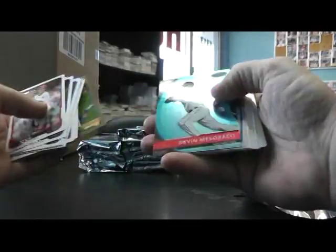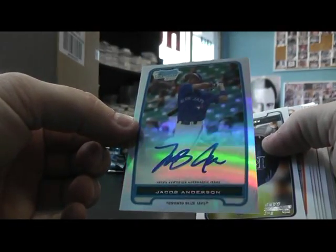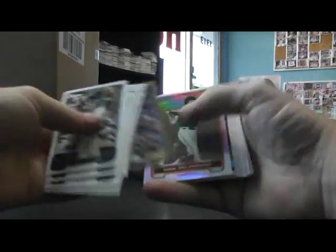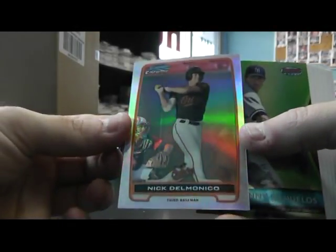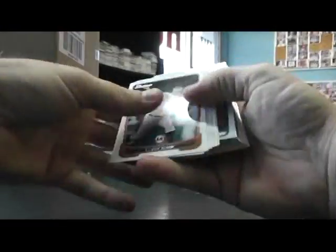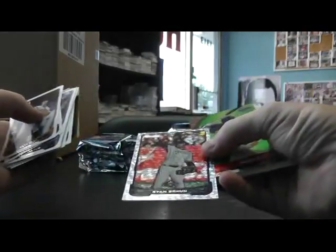Bichette. Devin Mazzaraco. Jacob Anderson autograph, numbered to 500, and base. We got packs on the floor down here so I don't throw them away. Base, refractor — Nicky Delmonico, numbered to 500. Manny Benuelos. We have Ryan Braun ice card. Jose Bautista.